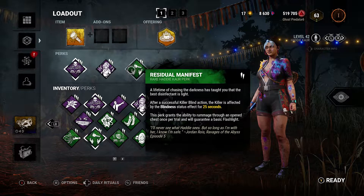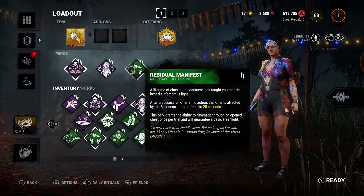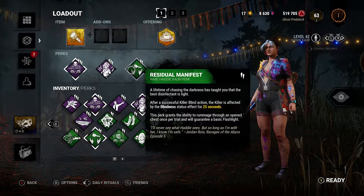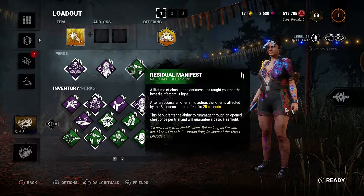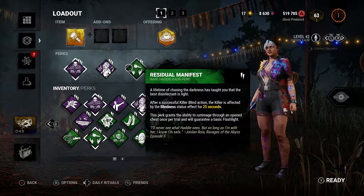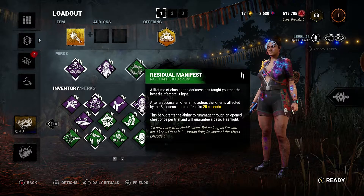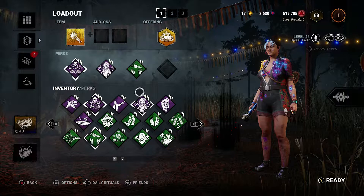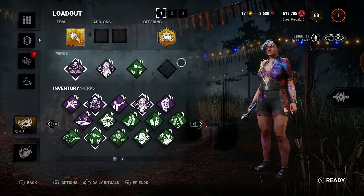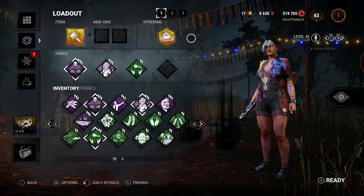Her third and final perk is Residual Manifest. If you blind the killer, it gives them the blindness status effect for 25 seconds. Also, if you go through a chest that's already open, it will guarantee you a flashlight — but the chest has to be open. You can't just unlock a new chest and get one; it's not like the Pharmacy perk. We already gave Hattie a flashlight to make use of this perk. I'm only hoping I remember to use it, because when I did Adept David King, I gave him a flashlight but never used it.